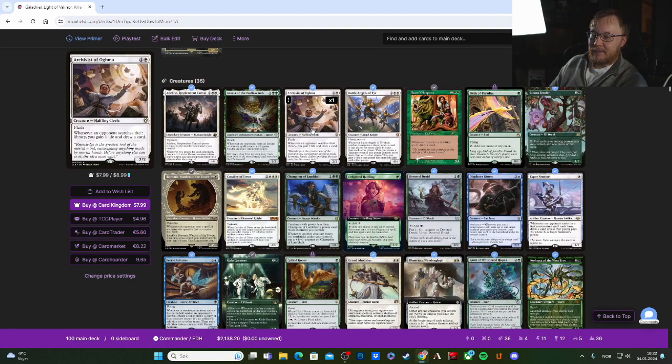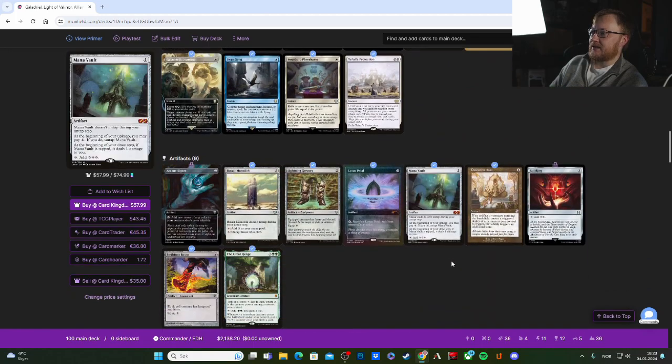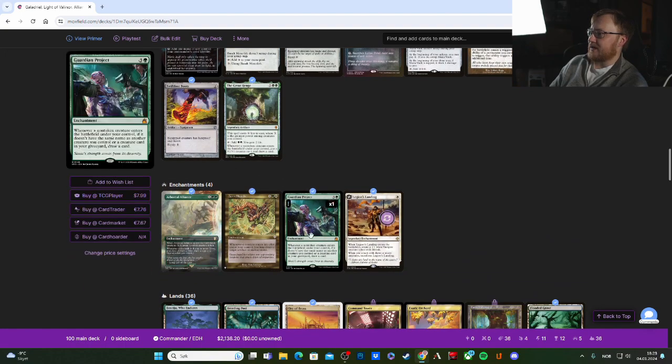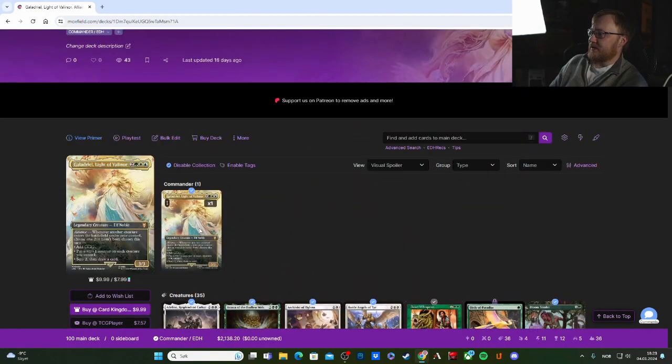Archivist of Ohguma is very good if you're playing against people with fetch lands or tutors — whenever they search their library, you can gain a life and draw a card, and drawing cards wins games. That's why we have Esper Sentinel and other draw engines like Greathorn Hench and Guardian Project, which will also draw cards.